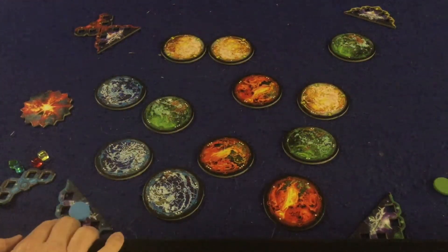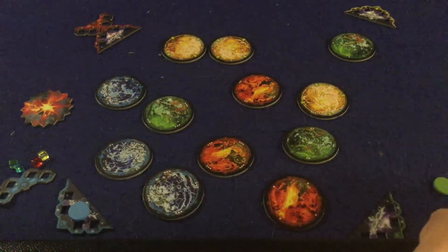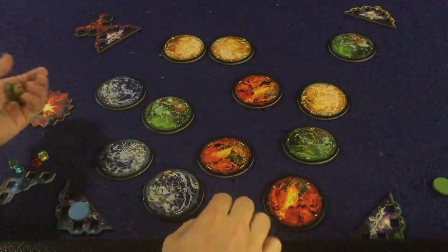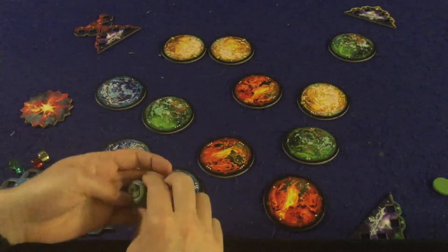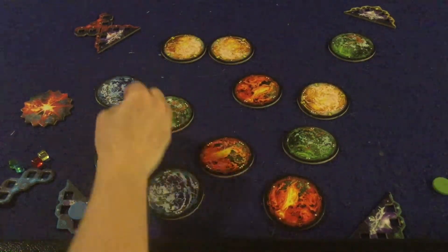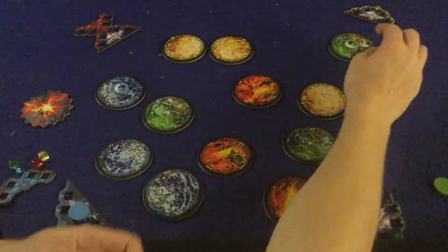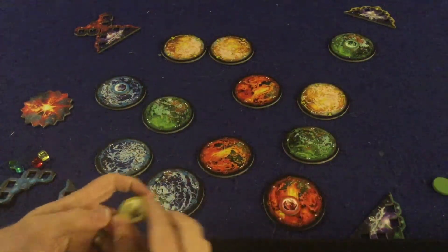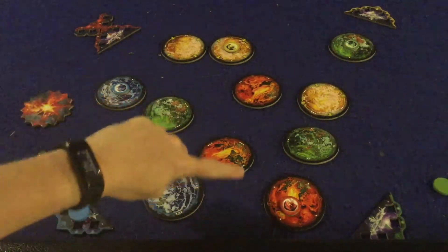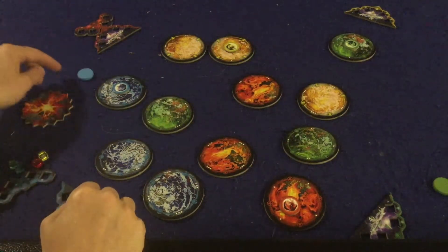Before flicking, you need to place out the resources, because just hitting any planet won't get you a resource automatically — you have to hit the planet that has the specific gem on it. At the beginning of the game, resources go to the planets with one dot. So the green gem goes to a one-dot planet, the red gem to another one-dot planet, and the yellow gem to another one-dot planet.